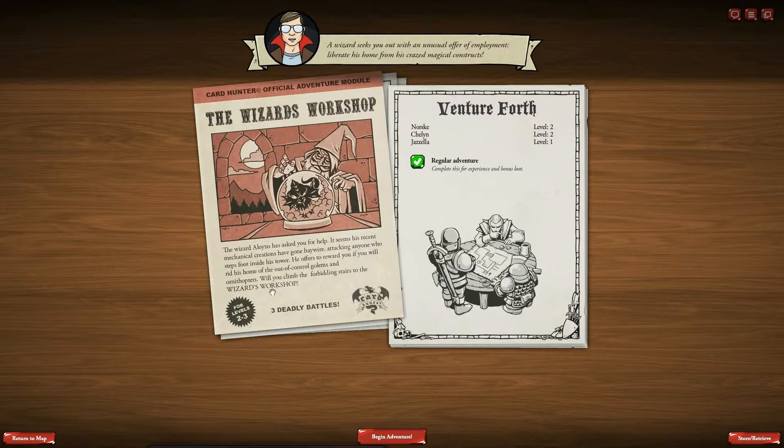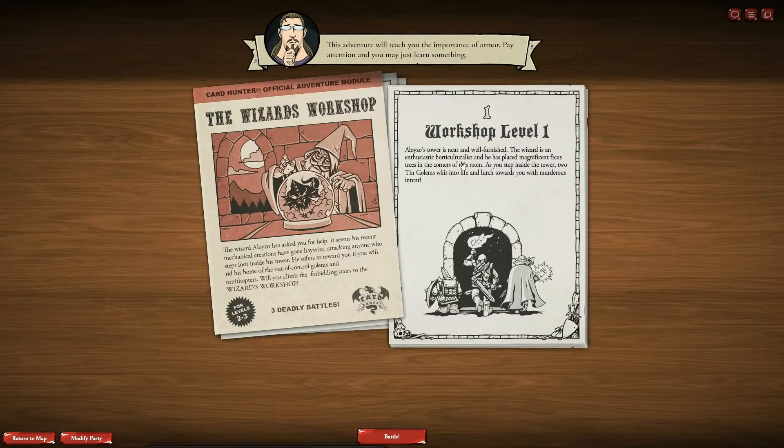Will you climb the forbidden stairs to the wizard workshop? This has three battles in it. So Norsk 2, Shailen 2, Gisela 1. Aloyzo's tower is neat and well-furnished. The wizard is an enthusiastic horticulturalist and he has placed magnificent ficus trees in the corner of this room. As you step inside the tower, two twin golems whir to life and lurch towards you with murderous intent.